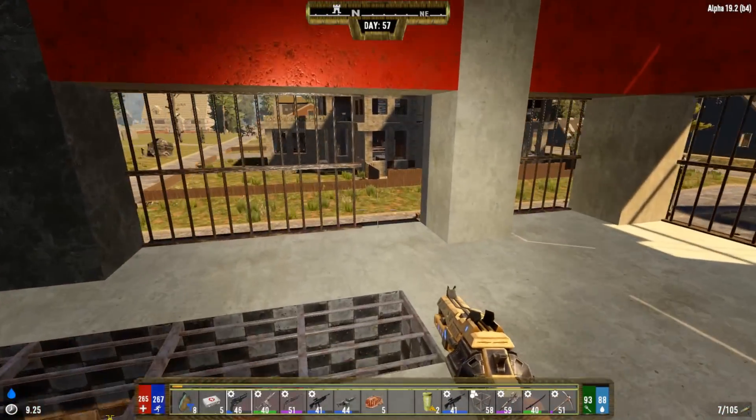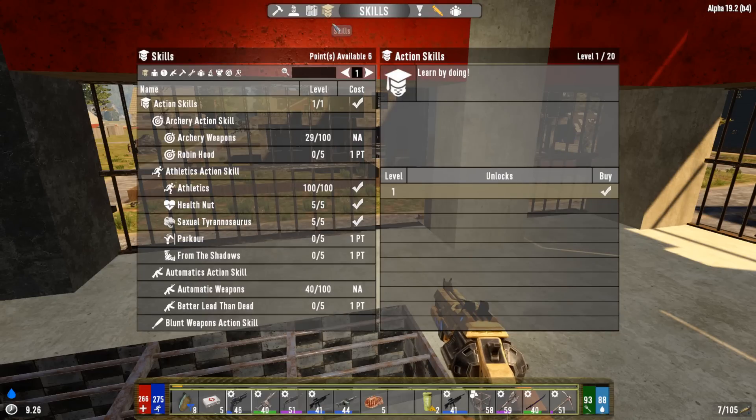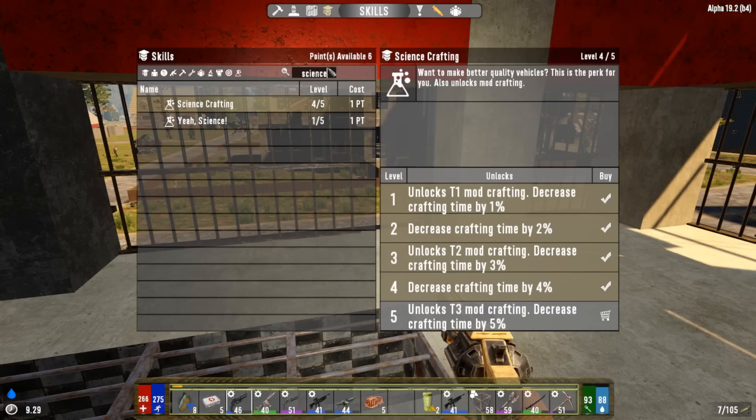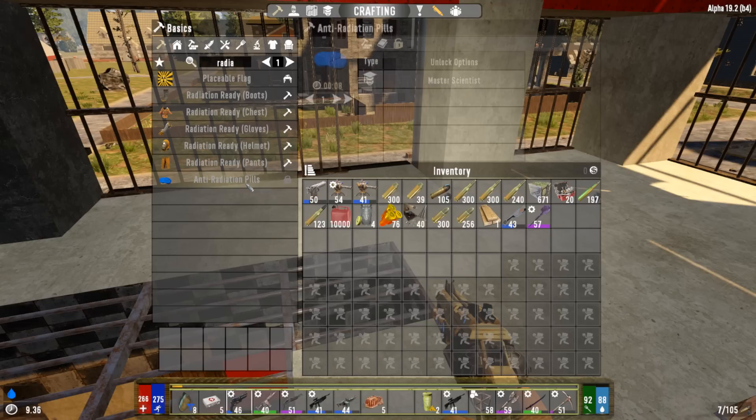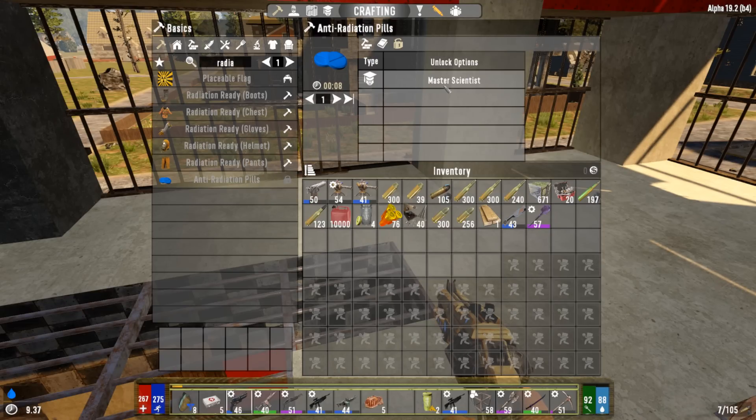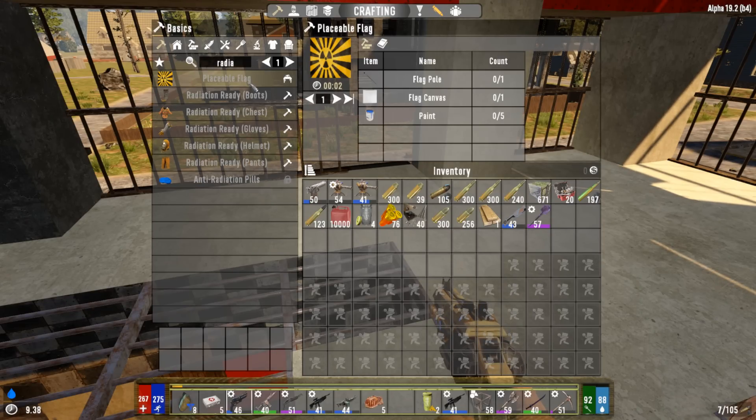We have six skill points available - I've been saving them. The first thing we want to invest in is Science Crafting level five, which unlocks T3 mod crafting - those radiated pieces - and decreases crafting time by five percent. That's the T3 mod crafting we wanted. Looking at radiated mods, there are also anti-radiation pills you can get through master scientists. There's even a placeable flag - I never knew that was in the game.